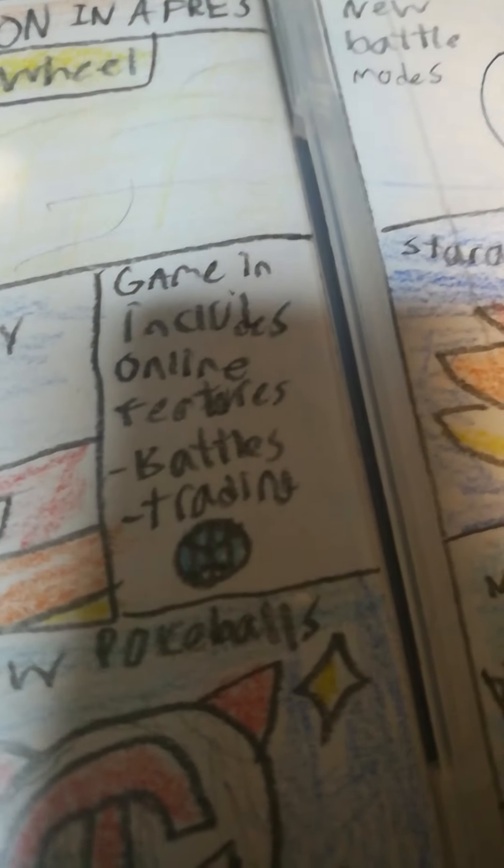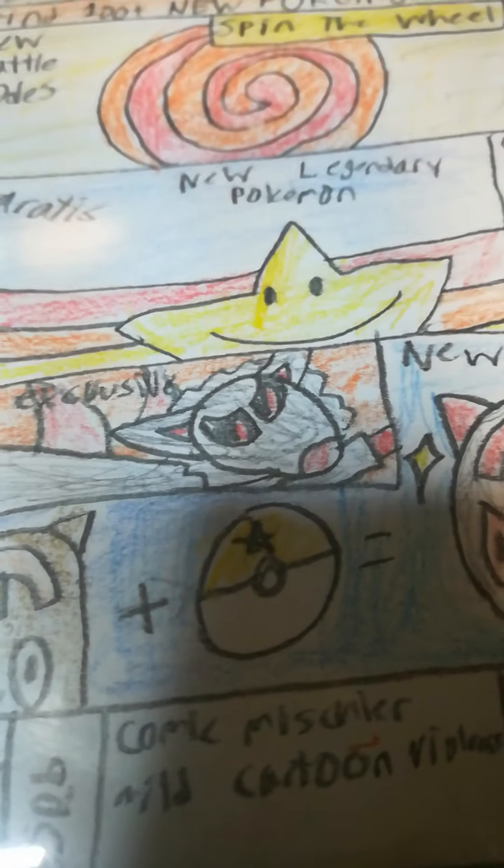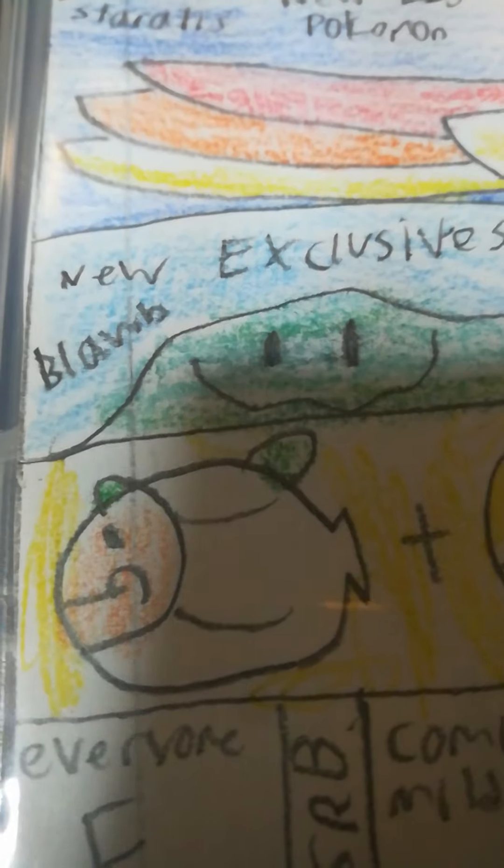Game includes online features, battling and trading. Alright. New exclusives. So right here is Darkrin, which is a really cool wolf Pokemon. And over here we have Blob. Yep, Blob.